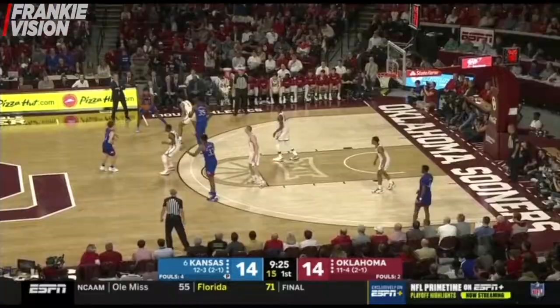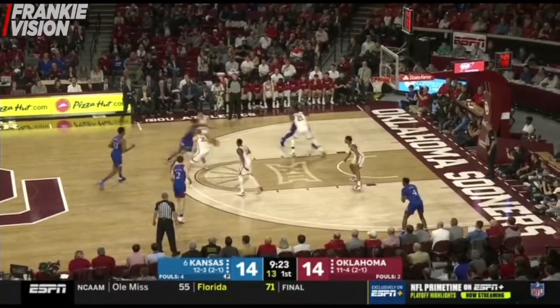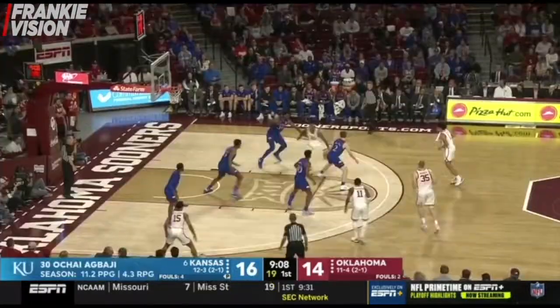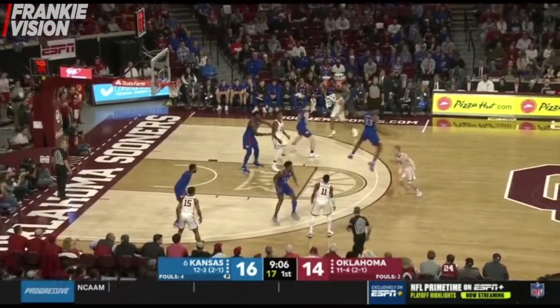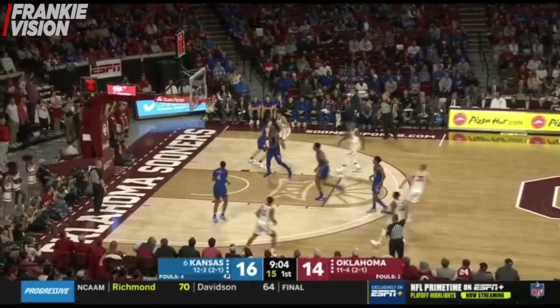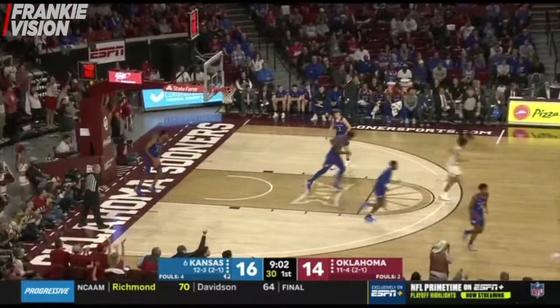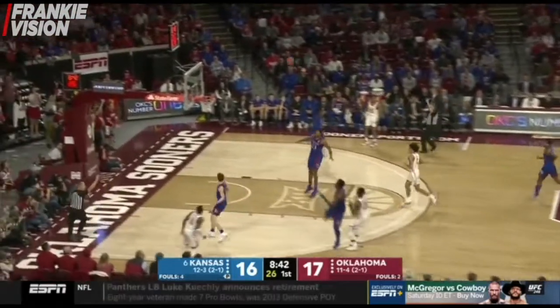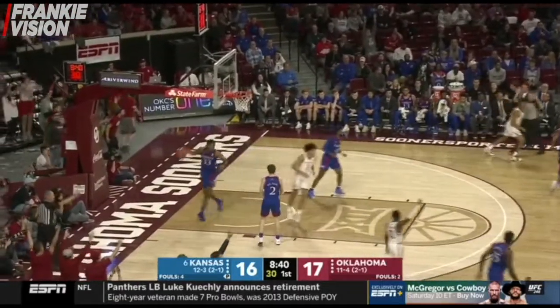And the jump ball is good. Doubled — it's going to open up something else, if not for him, for someone else. Abachi into the paint and puts it in. To be more consistent. Manik ball fake, jumper, and the three will go. Rebound Oklahoma, and now it's Doolittle. And that three will go.